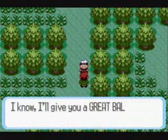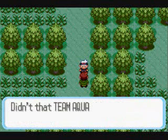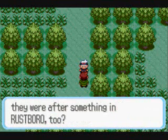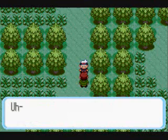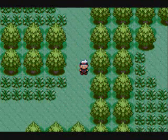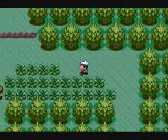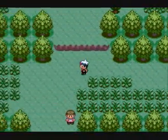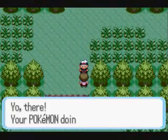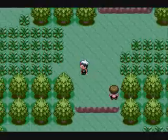Since you saved his life and everything, this guy is gonna give you a Great Ball, which is used for catching Pokemon better than a Pokeball. Team Aqua is apparently heading off to Rustboro City, so this guy has to leave. I don't know why he would run back after the guy that just chased him into the Petalburg Woods, but whatever. Rustboro City is where they're gonna be, and that is where the first gym leader is, so we're heading there anyways.